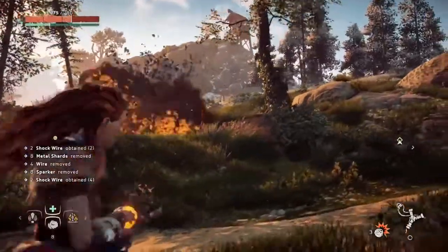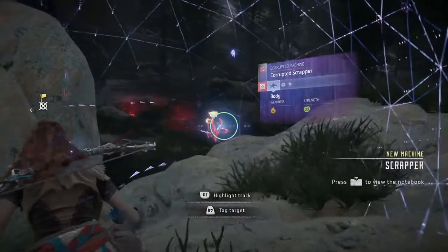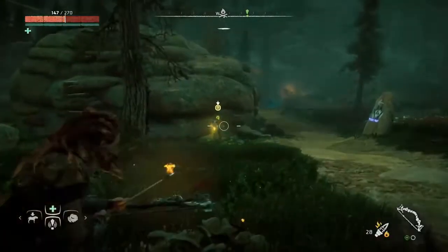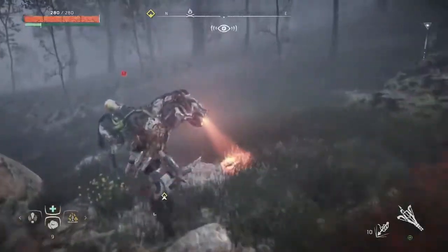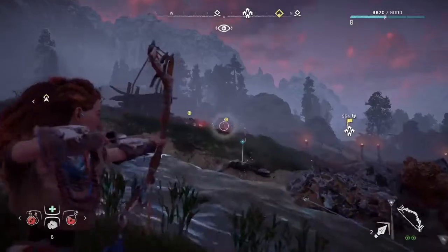You can set them on fire, or you can stun them with electricity. If you focus scan an enemy, you can see what kind of weaknesses they have. Then you can mix and match that with the weapons and the different traps that you can set as well. The amount of options has substantially increased compared to Killzone, but it's still kind of standing on the shoulders of everything we've learned in the Killzone series.